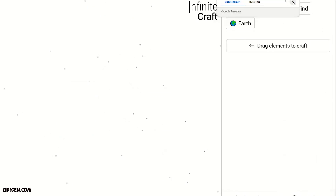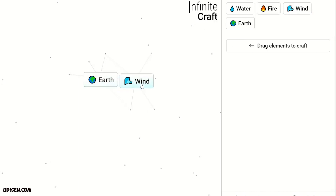After that, simply press this button and research everything. After that, combine Earth and Wind — we receive Dust. Then Dust and Earth gives us Planet.